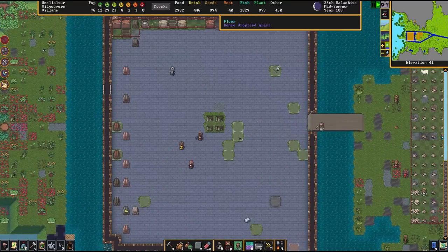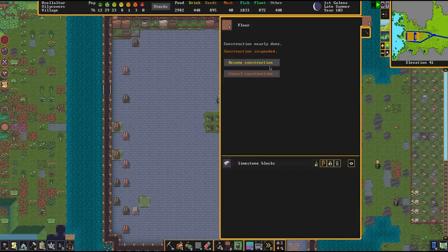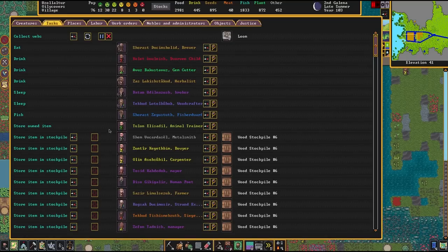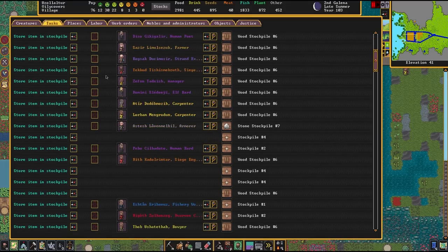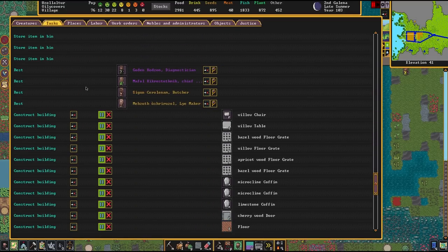Great, they've done the floors now — we'll just resume the construction on these ones. I do believe we have to go individually into every single one of these logs, or is there some way we could just click and drag over all of them? So far, I have not seen it. But now this looks a lot better. Can we sort by what has been suspended? Store item in stockpile, store item in bin — it just feels like a lot of scrolling. Construct — okay, there we go. So the floor — can we click and drag? No, we can't click and drag, but that works.